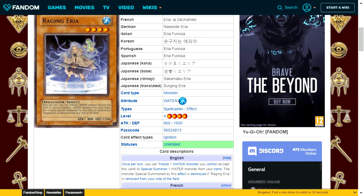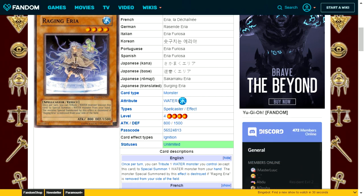Raging Uriah is a water attribute spellcaster type level 4 with 800 attack and 1500 defense. Once per turn, tribute one other water attribute monster you control to special summon one water attribute monster from your hand. However, the summoned monster is destroyed if Raging Uriah leaves your field. It's a decent effect, but your opponent will target and remove Raging Uriah first, destroying your stronger monster. It also requires field setup already in place, making it less consistent.